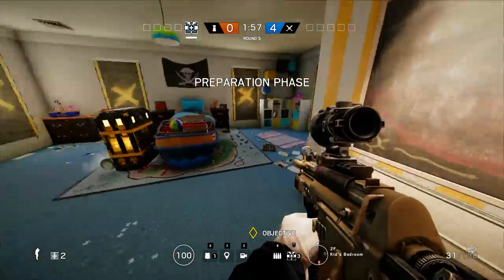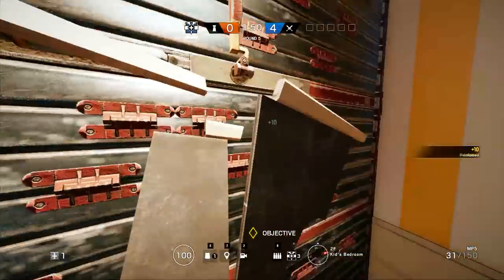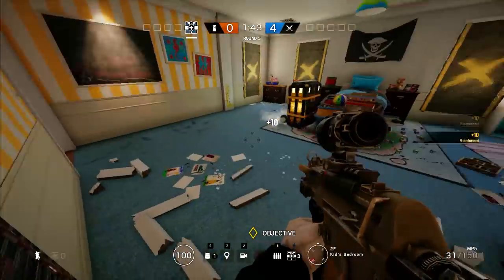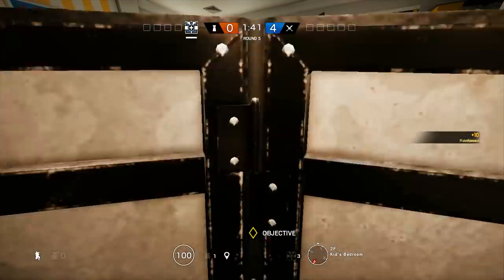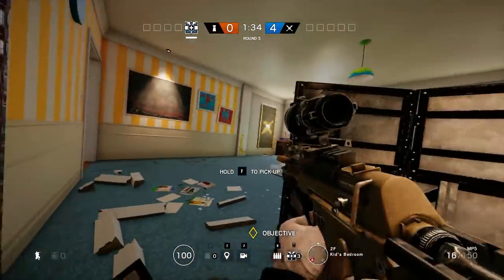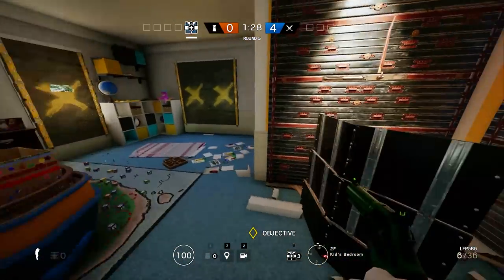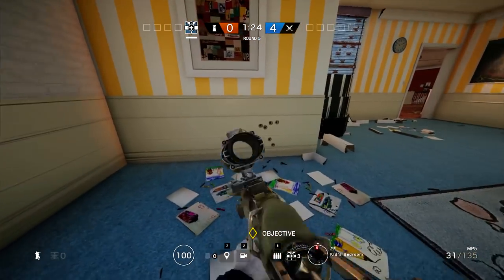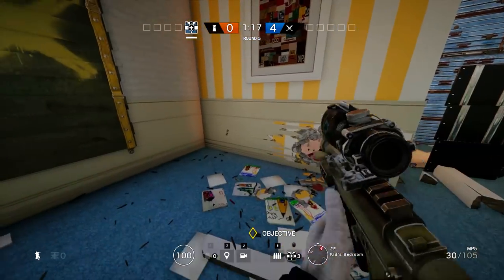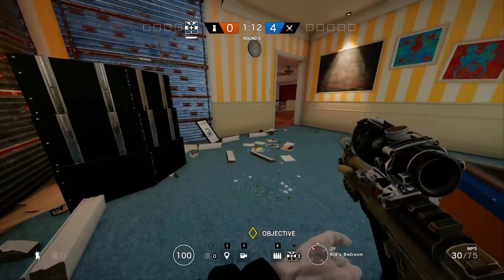Now let's talk about way two on how to defend this objective. Use an operator like Doc, who can self-revive and heal teammates. You want to reinforce these two walls to ensure nobody is shooting you from behind. Now you can sit behind the shield and shoot all the entrances without being shot easily. I'd still suggest shooting holes in the other walls that you didn't reinforce, to allow teammates from the other objective to help if the enemy gets into the objective.